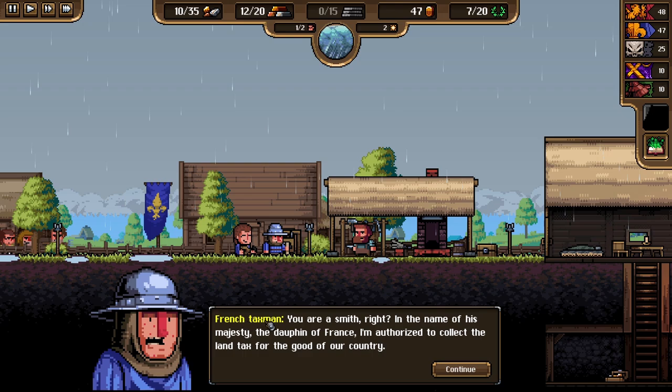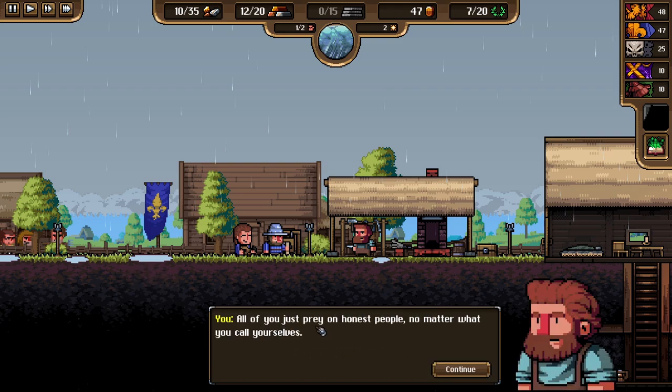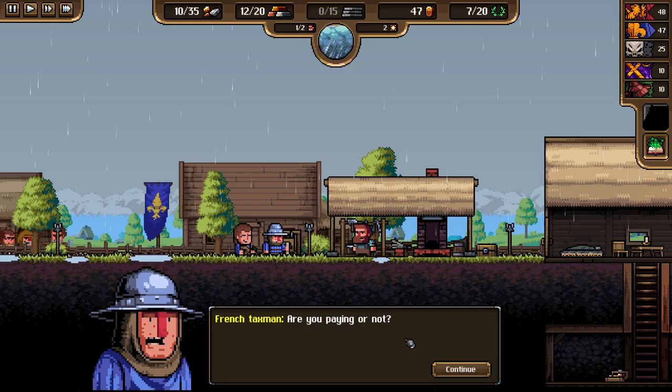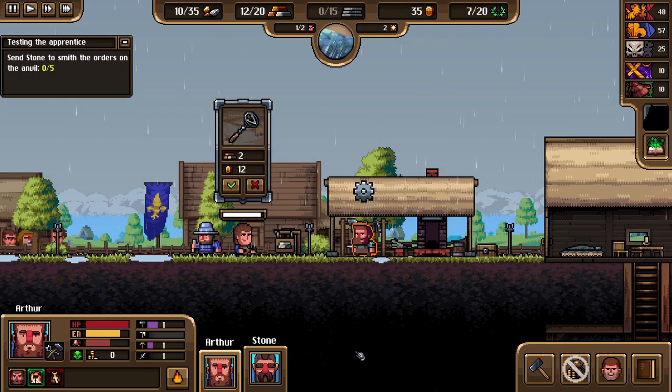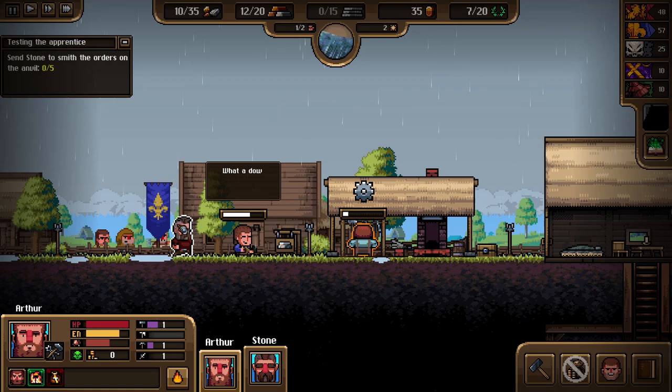With Stone chosen, a French taxman appears: 'In the name of his majesty the Dauphin of France, I'm authorised to collect the land tax.' We pay. Then we can see Stone down in the mine area - he has a wonderful moustache and massive eyebrows. The tutorial says: 'Send Stone to smithy orders on the anvil.' We also learn that workers will demand wages to continue, and will leave if their mood drops.